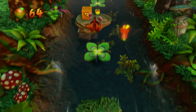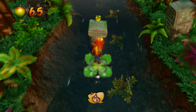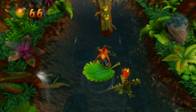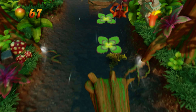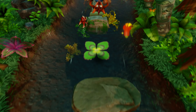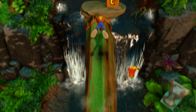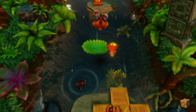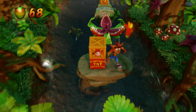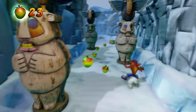My biggest problem with the remake are the controls. In the original games, you could sort of make most of the jumps without having to be exactly on the platform. This was changed with the N.Sane Trilogy. I recall hearing something about the developers changing the model of Crash, in that his feet have to be directly on the platform in order to make the jump — whereas in the original you could be slightly off and still make it. It has to do with his hitbox. Fans of the original will definitely notice the difference, but gamers new to the series probably won't think twice. It took me a while to get used to the new jumping mechanic, but once I did, it felt just like old times.